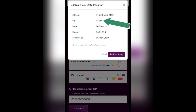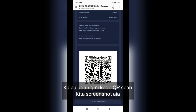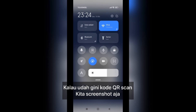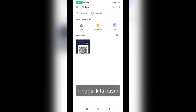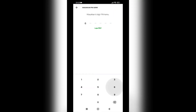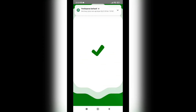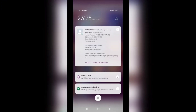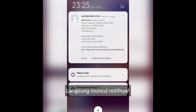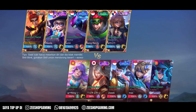Disini langsung ketauan harganya. Oke langsung aja beli sekarang, kalau udah gini kode QR scan kita screenshot. Tinggal kita bayar. Oke pembayarannya berhasil, beberapa detik langsung masuk diamantnya, langsung muncul juga notifnya. Pokoknya kalau mau top-up ya di Zshop Gaming aja.